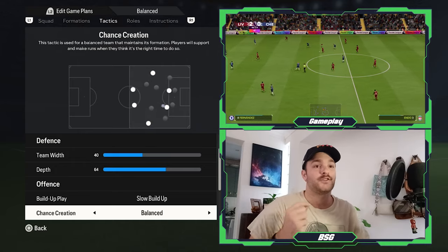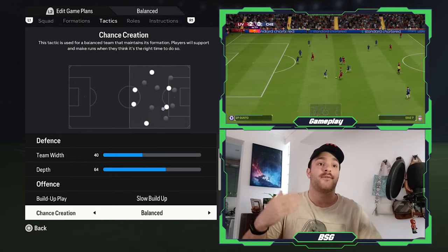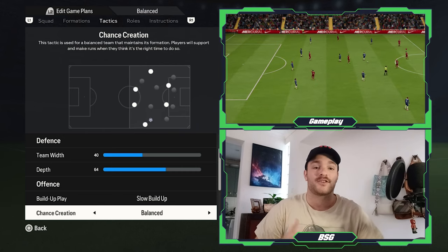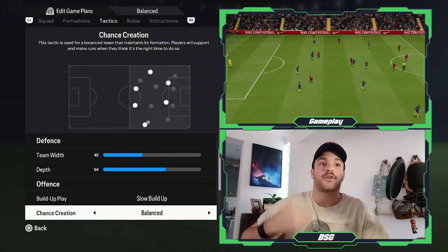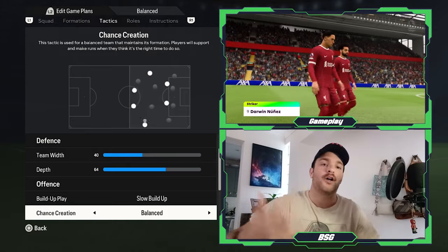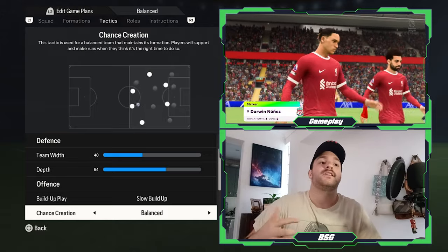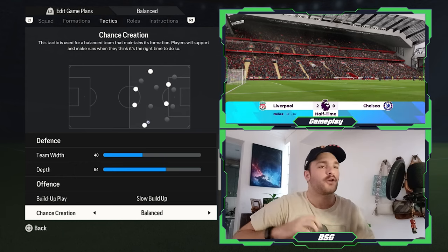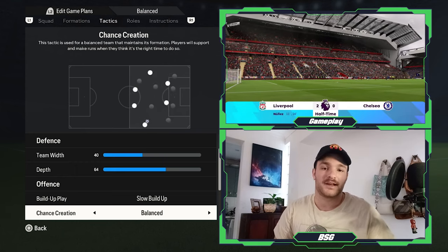The chance creation is set to balance, allowing them to have a possession-based brand of football or maybe even direct passing, having your wingers flood forward and pierce the opposition's back line. Breaking in behind — of course the likes of Torres did so on a regular basis. And if you want to overwhelm and overload with forward runs, you can look to do that too. I think the balance approach can incorporate all those various different factors, which is why I have selected it.